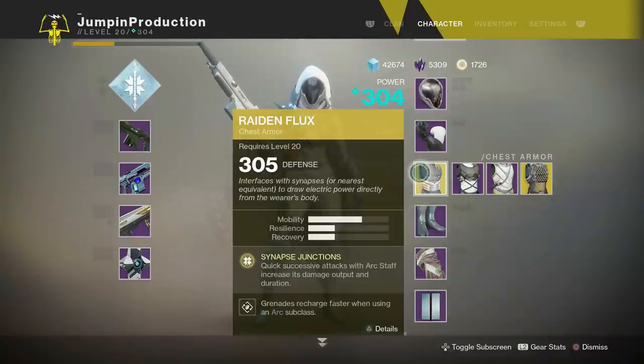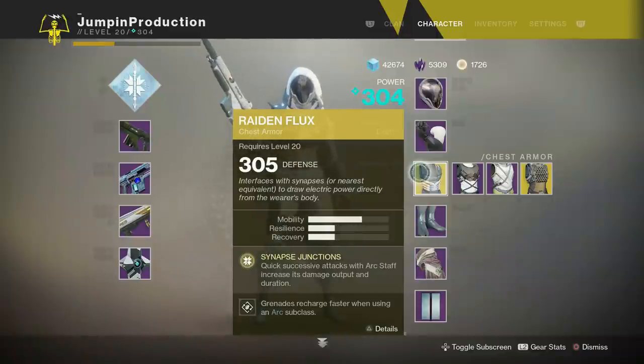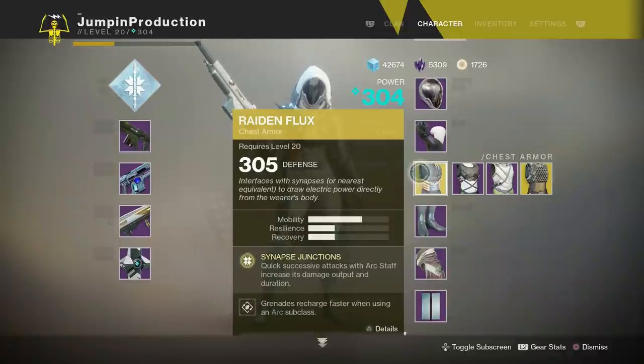For this subclass to work you need one of two exotic chest pieces. The first is the Radiant Dance Machines — wait, the Raiden Flux. The Raiden Flux is amazing for the super because hitting enemies increases damage output and extends duration. If you're fighting a strike boss and pop your super, you can take off about half the boss's health with just one super. If you get a group of friends running this class with Raiden Flux, you can just melt strike bosses incredibly fast.